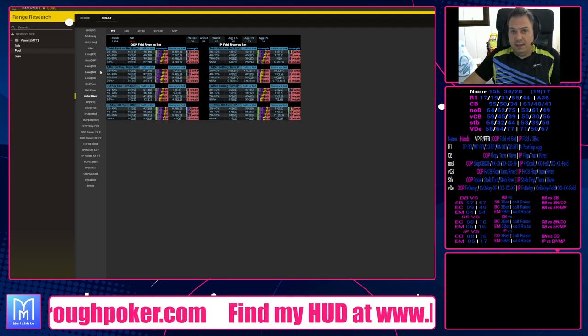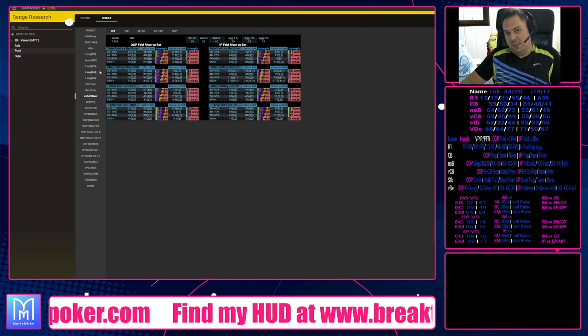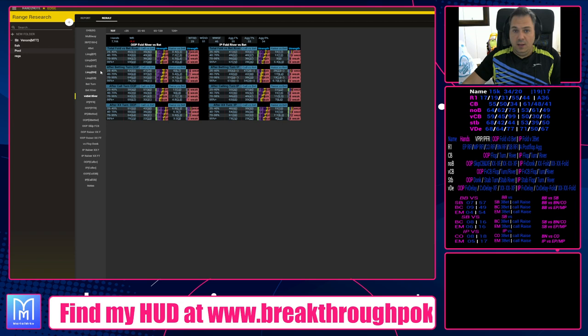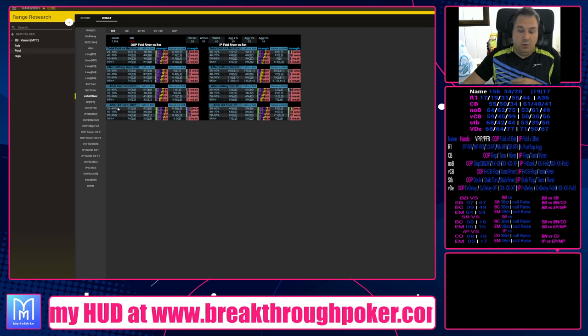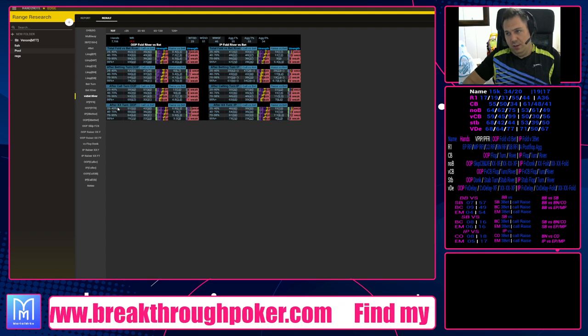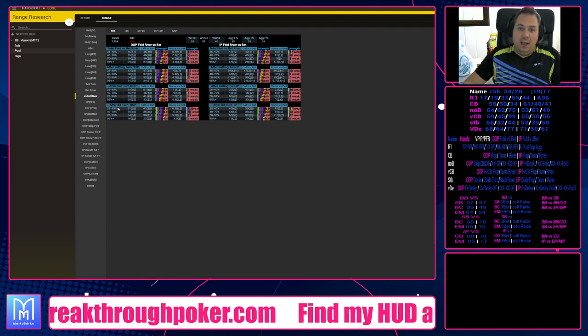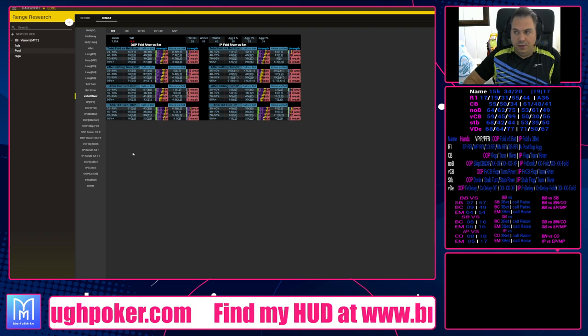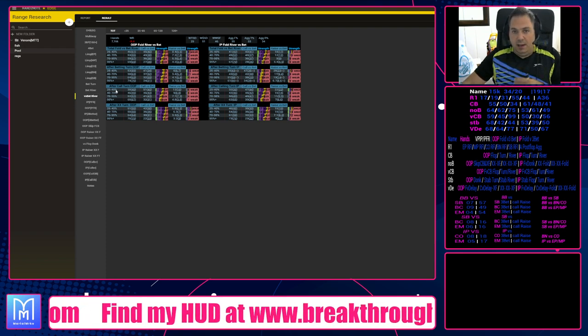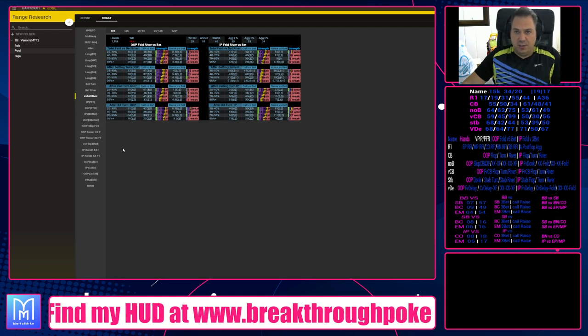We have lines divided, so we have the general number, and after betting the turn — because when somebody bets turn and bets river they're getting more polarized, and that's important. When somebody checks the turn, the ranges are getting more capped, and it's going to be a lot different. We basically have every line: after bet turn, after call turn, after check-check turn.